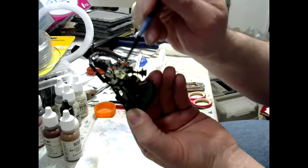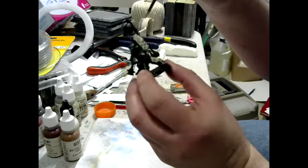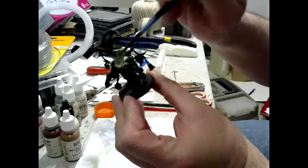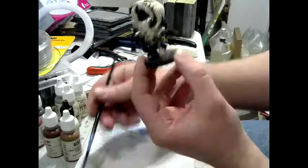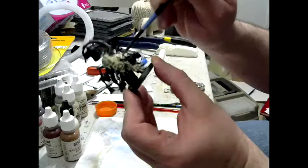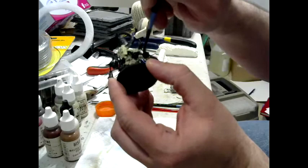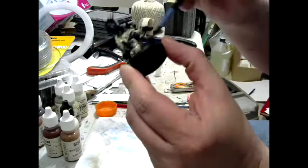Some of the Death Guard and Primaris models from the Dark Imperium set are only available in that set still — with the Primaris Captain, the Primaris Ancient, the Malignant Plaguecaster, and the Noxious Blightbringer being the big ones. It has a full unit of Poxwalkers, but there's only a four or six-man unit available. There is a new Lord of Contagion sculpt with an alternate weapon out now too. Not sure when, or even if, there's going to be a new Noxious Blightbringer or Malignant Plaguecaster outside of that set.